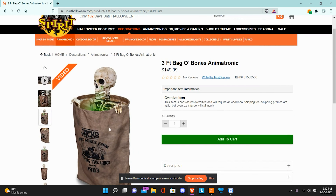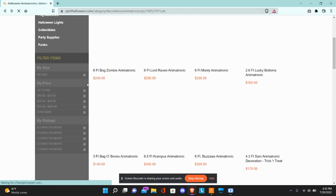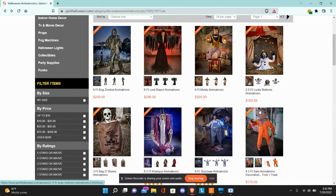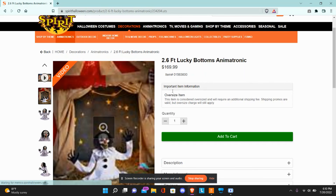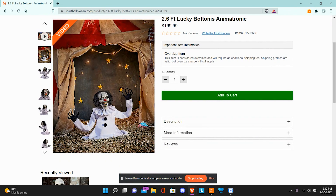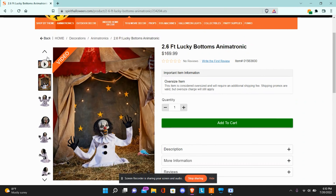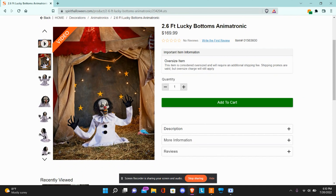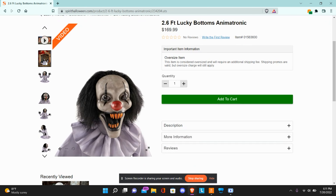It seems like it's just going to be a filler animatronic, but maybe they'll have it in the themes. Moving on — let's go to Lucky Bottoms. This one is $170, even more expensive than Bag of Bones, and it's 2.6 feet, so a couple inches shorter. This one just really makes zero sense to me. It's not the worst thing in the world, but it looks very similar to something that Sunstar might make.